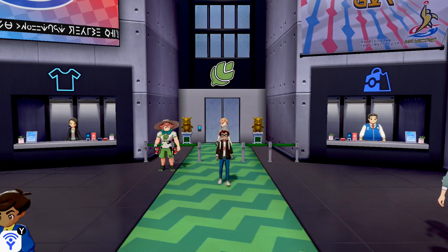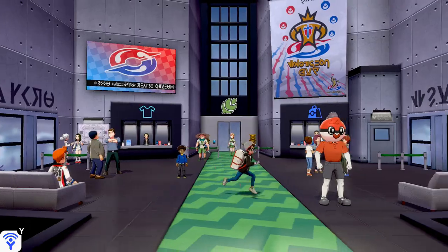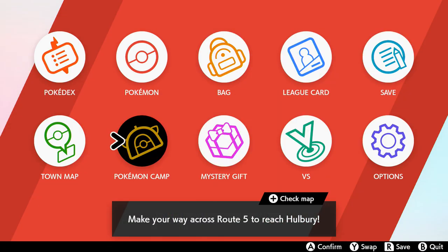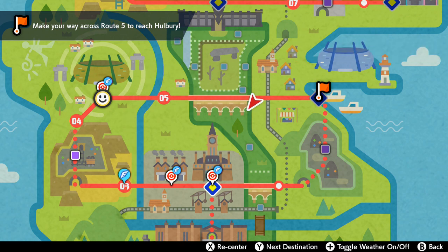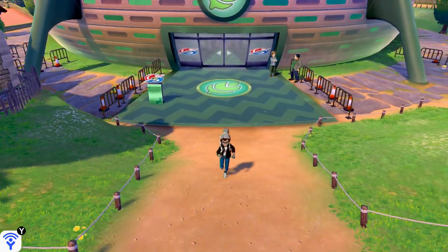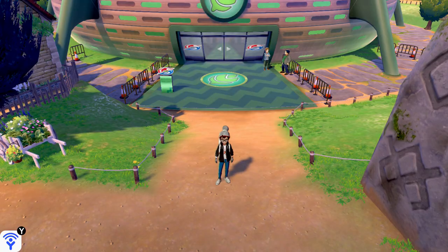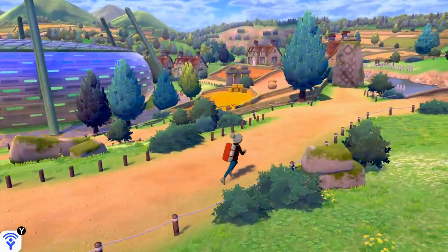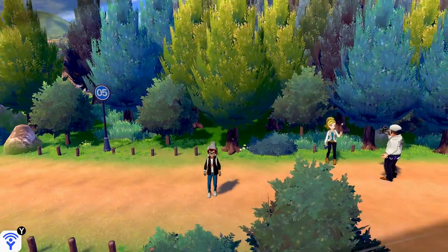Welcome back everybody, it's Mark here. We are on part number six of our Pokemon Shield playthrough. We're going to Holberry - let me check the map to see which way we need to go. We can fly to these places, we just need to go right down into Holberry. We'll continue our journey - we don't even need to heal up, we'll just continue onward on Route 5.